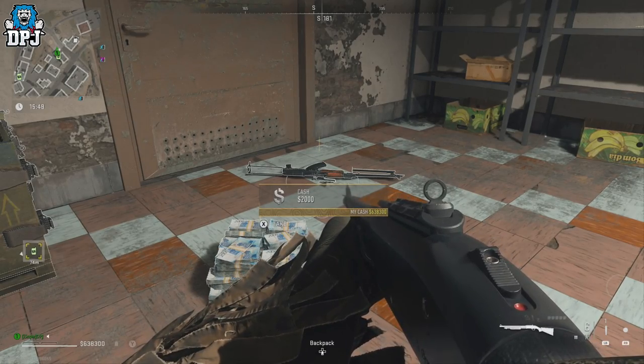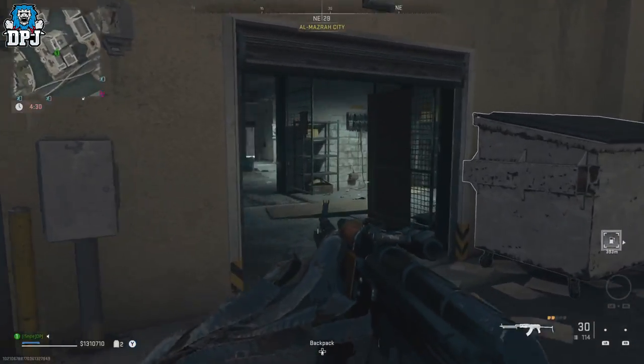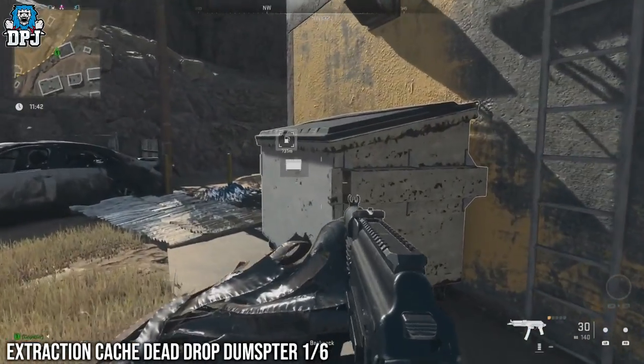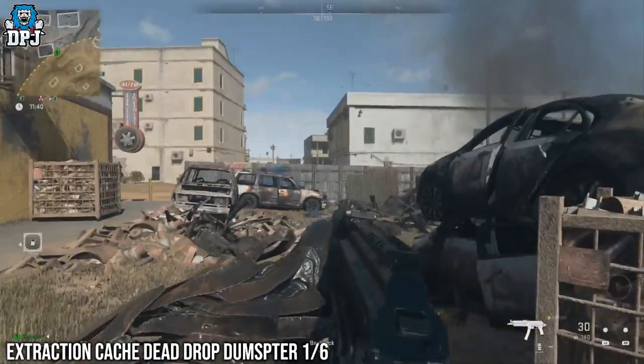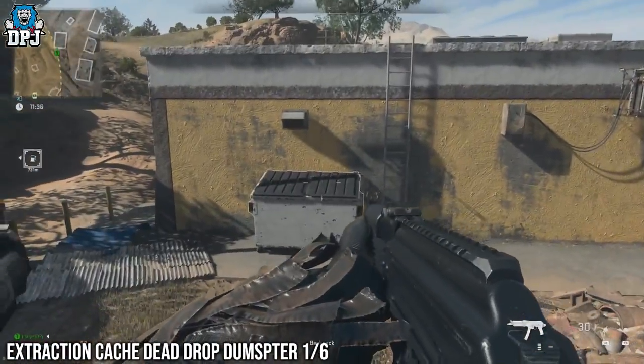Once you've maxed out that money, you need to locate one of the multiple white dumpsters across the map. As far as I'm aware there are at least six on the map. Although they aren't shown on the map, I'll give you a rough idea of where they are located as you can see on screen now. Head to your nearest one.